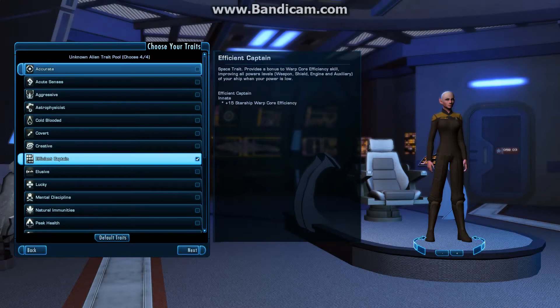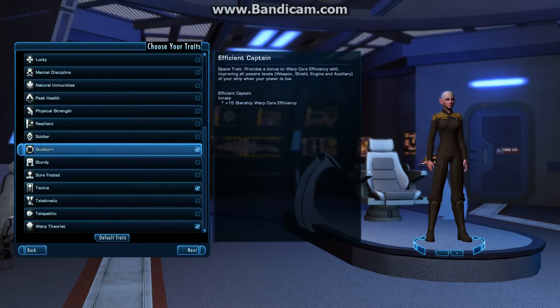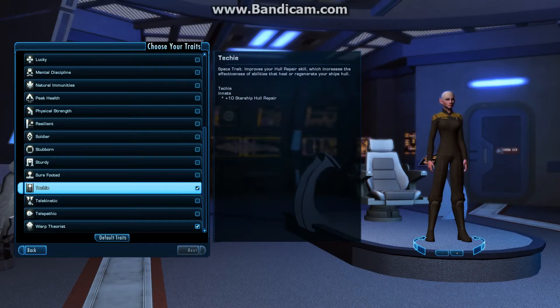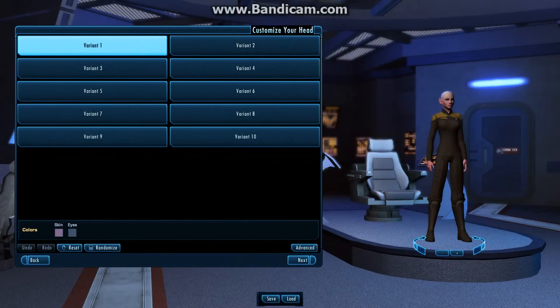We are going to change a couple of traits around here. Efficient Captain is just a wonderful skill to have because it increases all your power levels, which is important later on. Techie — I like that one, it's a hull repair buff. Warp Theorist is good because warp core potential is a good one to have bumped up. And we'll take Accurate to add to accuracy.